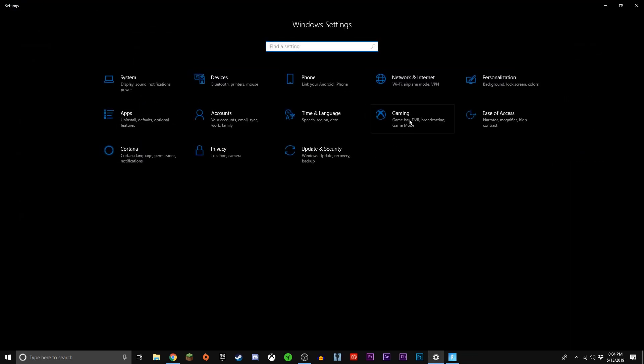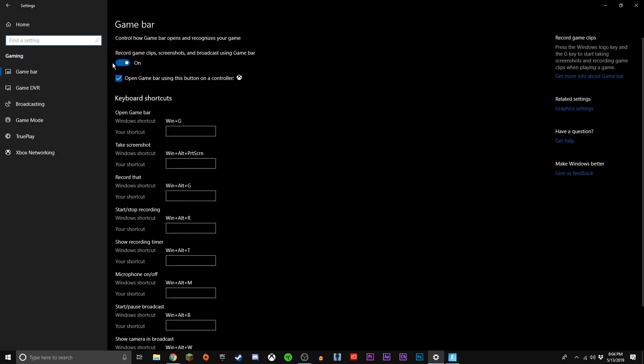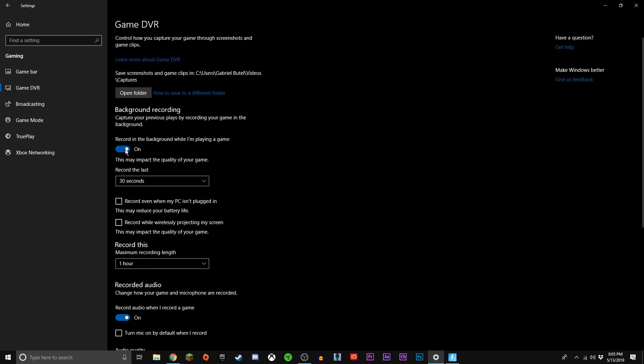The last thing is under Gaming. If you have Game Bar on, it will be recording in the background via Game DVR. You can turn Game Bar off, then go over to Game DVR and turn that off too — it will also help your FPS, about the same as turning off replays.